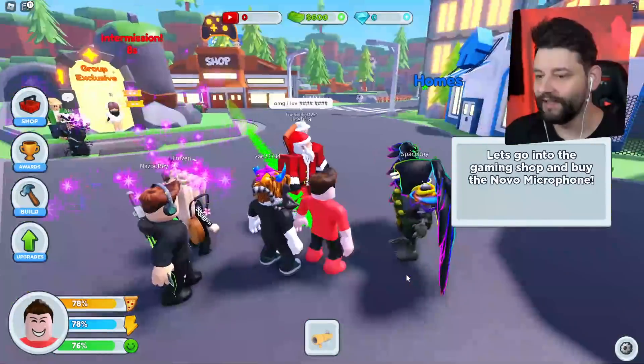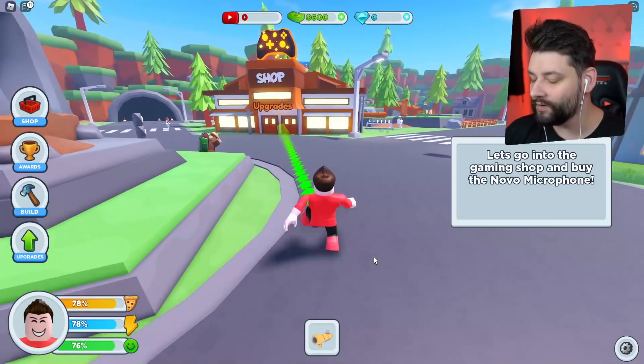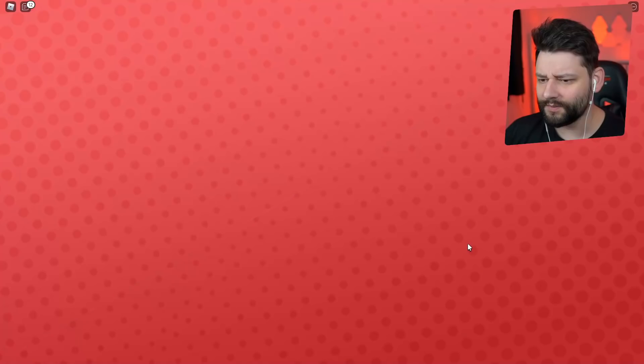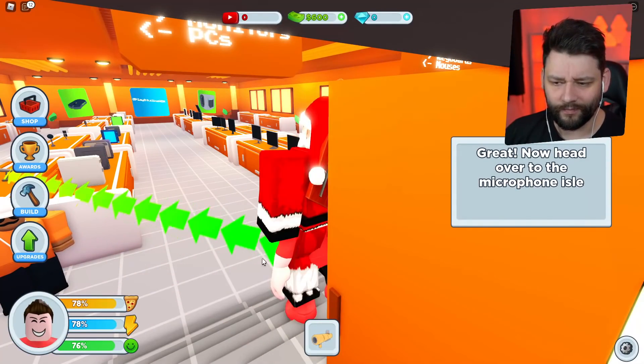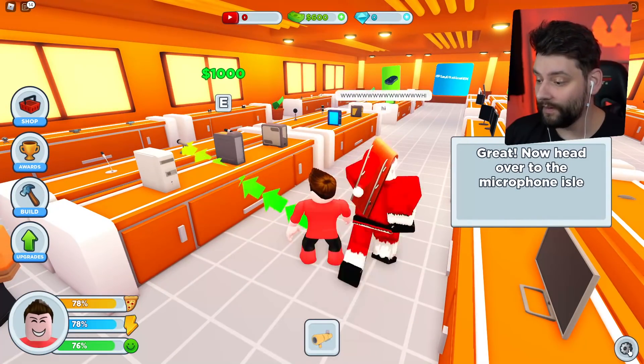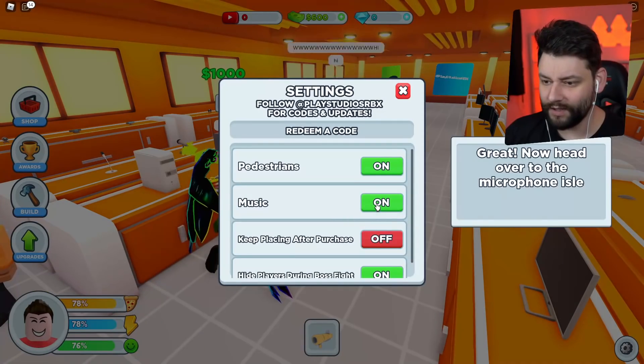Yes boys, let's do this! So let's go to the gaming shop and buy a Novo microphone. Let's do this, boys — I'm going inside the store right now. Let me go to the settings and turn the music off. There we go.